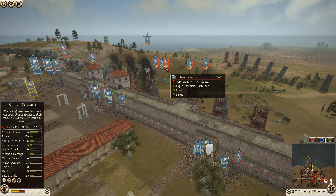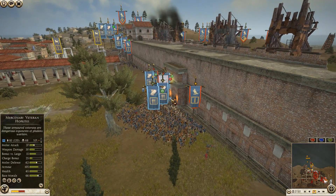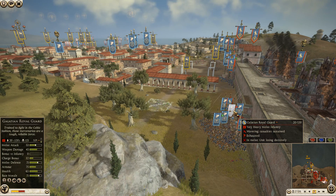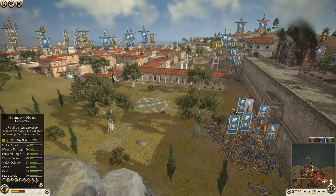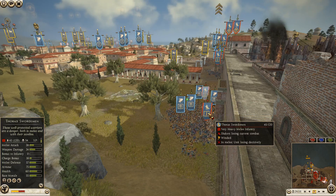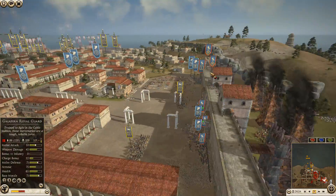Some Nubian bowmen are getting volleys up over the walls and into the hoplites — this might break! But we are losing — the attacking Egypt just lost a whole unit of Galatian Royal Guard. Another unit of Thorax swordsmen is on the way out too. Not a lot of infantry left already. Wow.